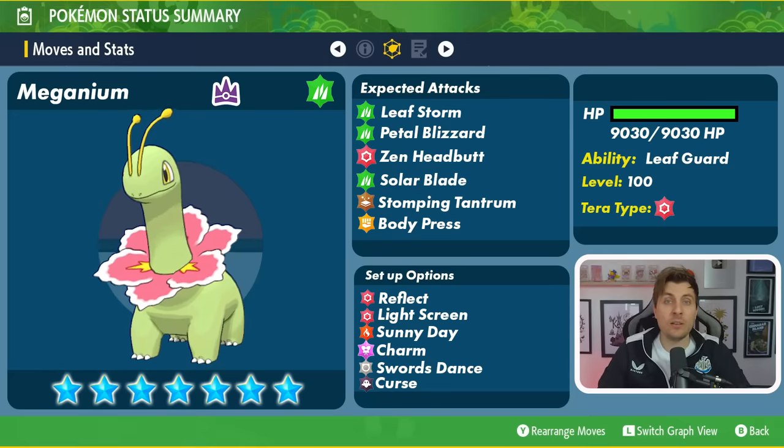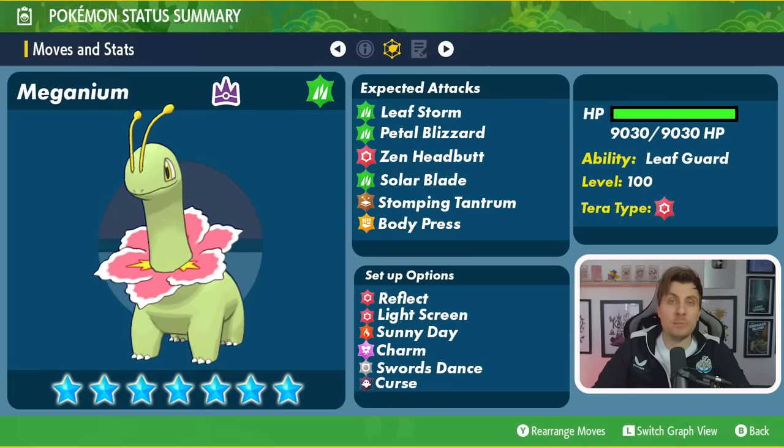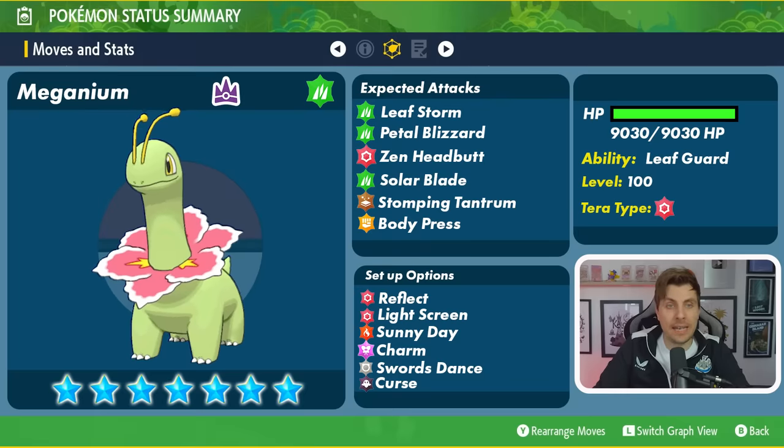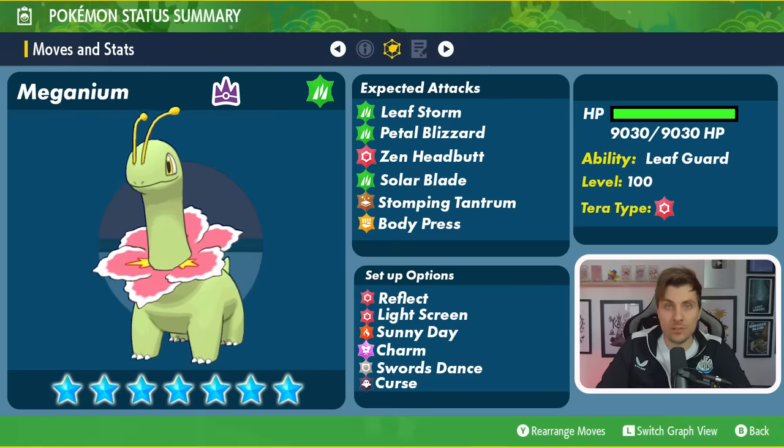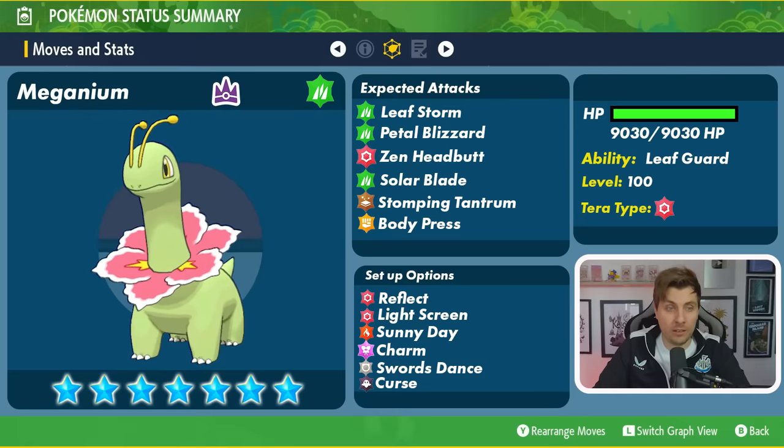As always with the 7-star Tera Raid event, it will have that 30x multiplier to its HP, taking it to around 9,030 HP that we're going to have to chip through to beat it. It's going to have its hidden ability — Leaf Guard — which allows Meganium to avoid any status conditions as long as the sun is in effect on the field. Of course it will be level 100 with that Psychic Tera typing.